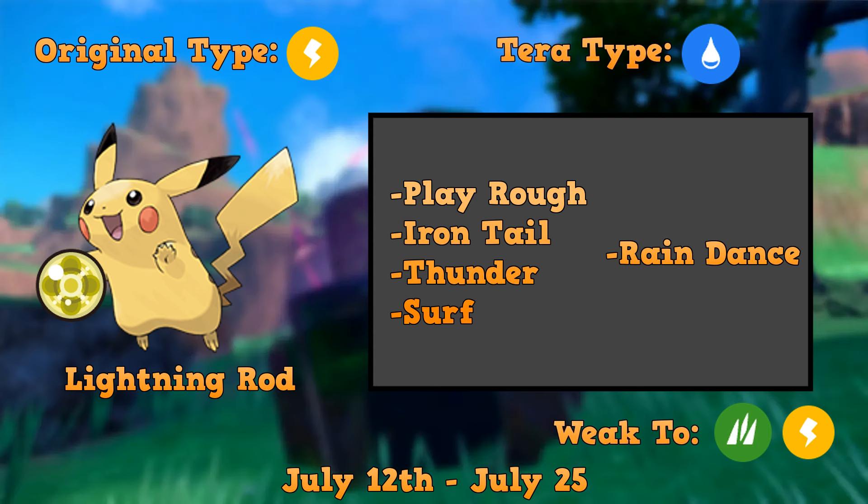Pikachu's original typing is Electric, and its Tera type is going to be Water, to mimic that surfing Pikachu theme. This is its confirmed moveset — assuming it's the same Pikachu as last time, this is the exact moveset it ran. Play Rough and Iron Tail have very good coverage. Thunder, Surf, and Rain Dance are really what make this Pokémon great. Setting up a Rain Dance and using Surf is what this Pokémon does before you can even attack, so you need Pokémon that are able to live that. Our sets are.